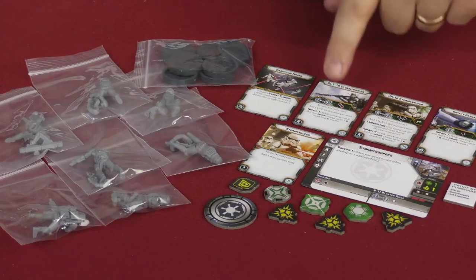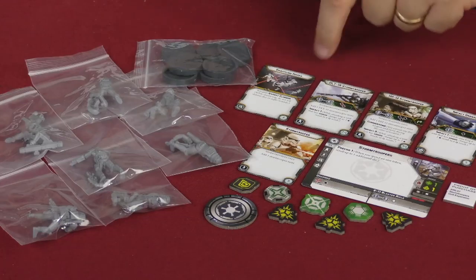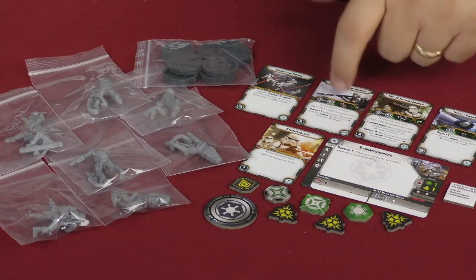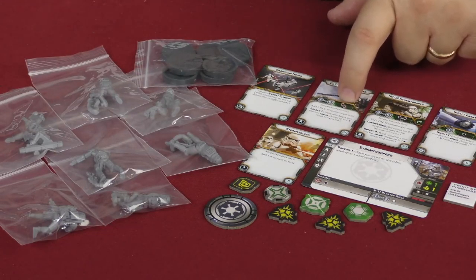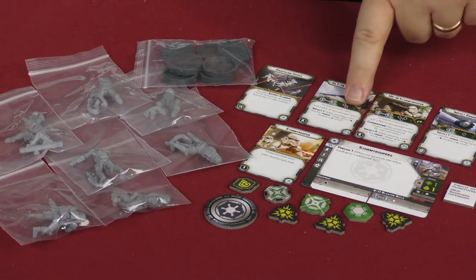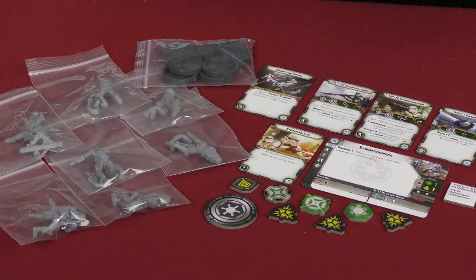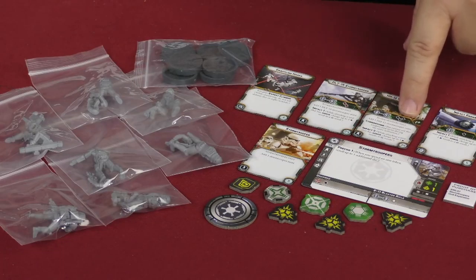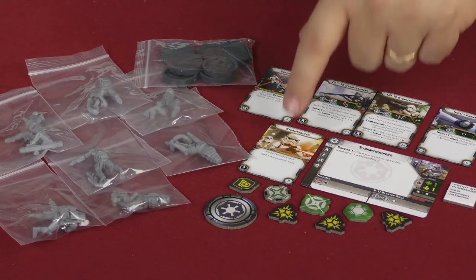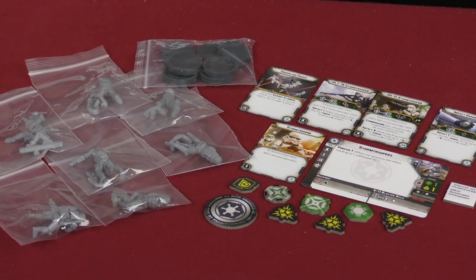This one is the DLT-19 — more like a sniper, I guess you could say. This is the rocket launcher. It has Impact 1, which means just like the impact grenades, you can change a regular hit to a crit. It also allows you to add a DLT-19 trooper to your squad, which gives you a range of one to four rolling two reds. The bazooka gives you a range of two to four rolling three black dice — really cool. They also have grappling hooks, which allows you to have expert climbing. And then this one simply allows you to add another Stormtrooper to your squad.